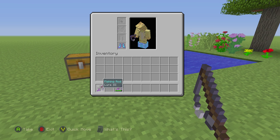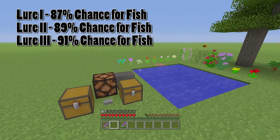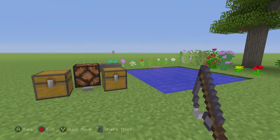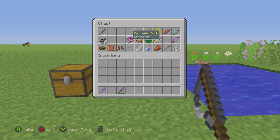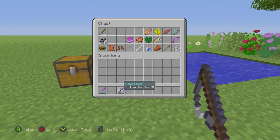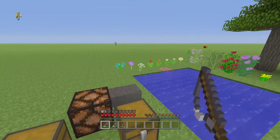Lure decreases your chance of both junk and treasure by 1% per level. You might wonder why you'd want that — it's so you get a better chance of catching fish. With Lure on your rod, your fish chance goes up quite a bit, and combining both enchantments gives weird percentages but your best chance at fish. So essentially there are three rods you need: one with Lure for catching fish, one with Luck of the Sea for treasure, and an unenchanted rod if you actually want junk — that's the best setup for junk by default.